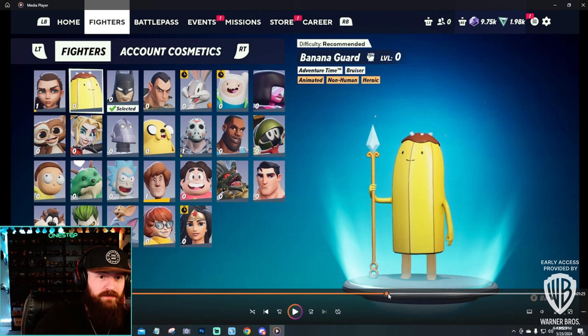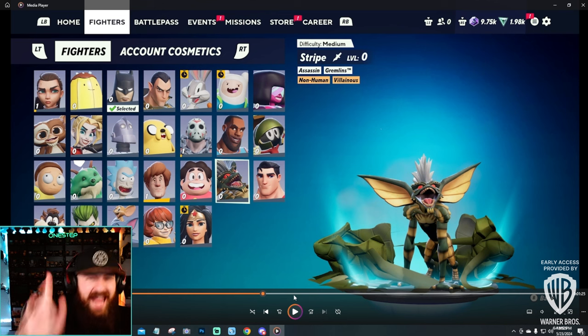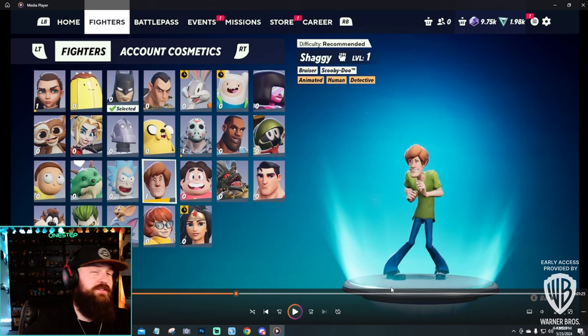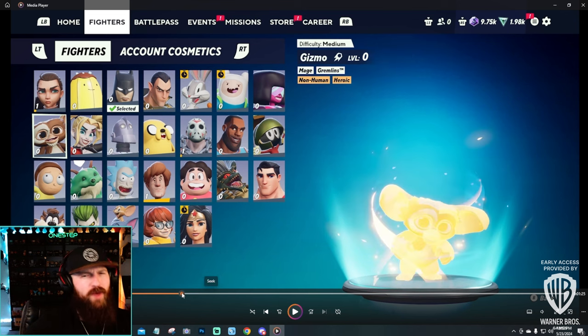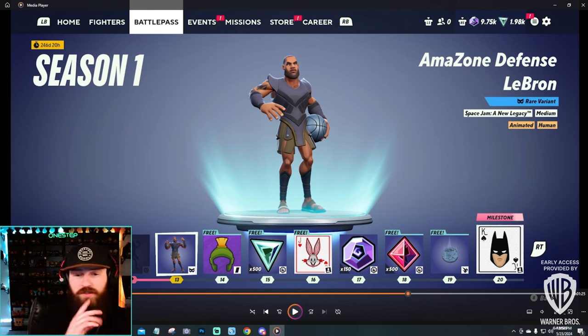On top of the class changes, you can see a stopwatch icon on Wonder Woman, Bugs Bunny, and Finn — those are the limited-time free-to-try characters that will cycle out, like they did in the beta. Once you unlock a character, you can play them whenever you want. Every character now also has a difficulty rating. Stripe is Medium, Steven Universe is Hard, and characters like Shaggy are Recommended, meaning easy to pick up. They seem to have changed the old 'Expert' label to just 'Hard' — and the levels are Recommended, Medium, and Hard.